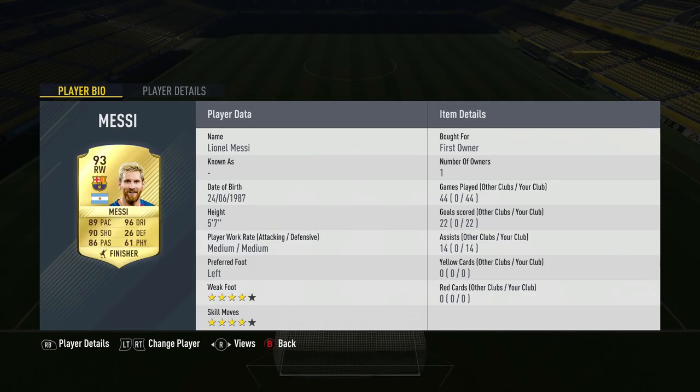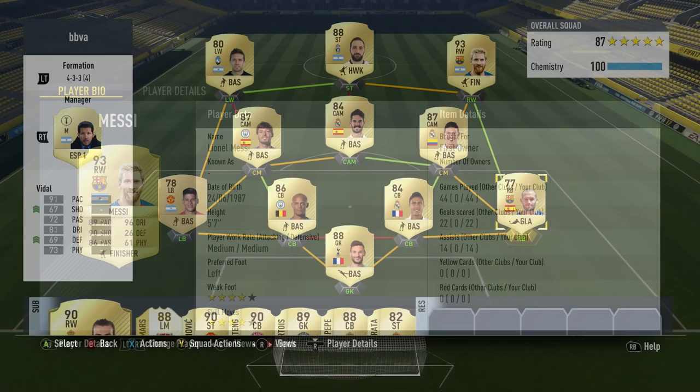The Argentine winger who plays for Barcelona has been rated 93 this year. He's got 89 pace, 96 dribbling, 90 shooting and 86 passing. He is of course 5'7 with medium/medium work rates, left-footed on the right-hand side, with four-star skills and weak foot.